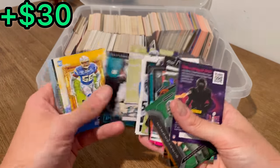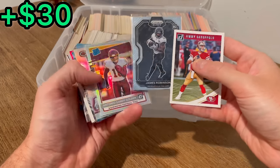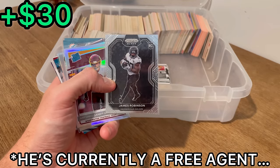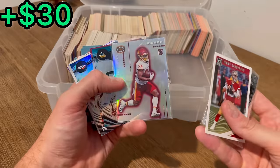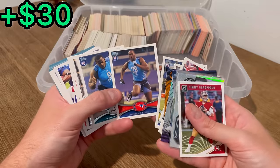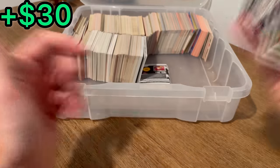DeAndre Swift teal rookie card. James Robinson on the Prism Black — I thought he got a raw deal in the league. I don't even know what team he's on anymore, but he was really good for a bad Jags team. Durated Rookie Silver, AGG. Tanya Gibson. Chandler Jones rookie card. Kyle Benoit. Taysom Hill.